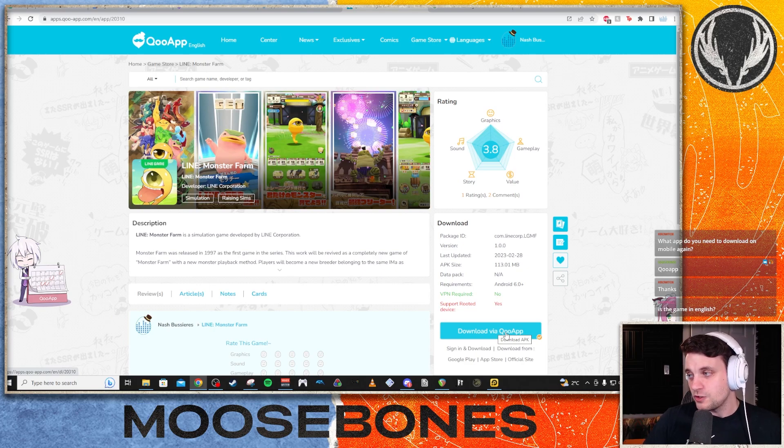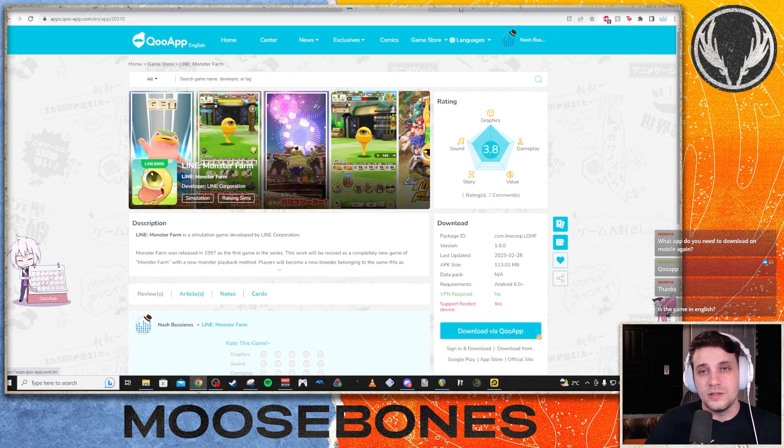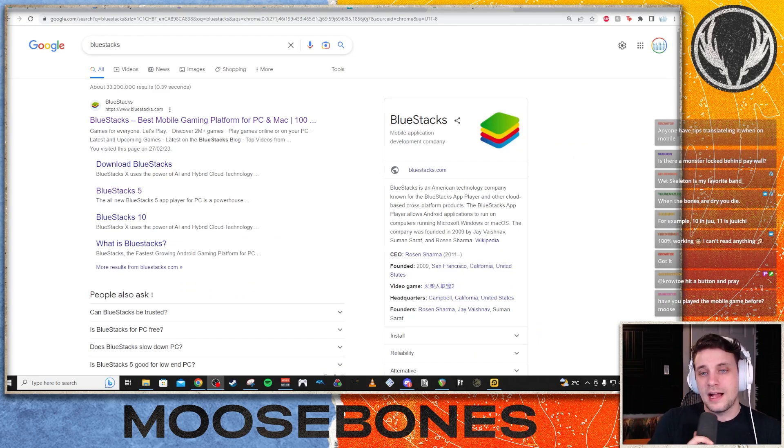Press download via QooApp and it will give you an APK, which is basically an app package. You need an emulator to be able to run it, so you would download BlueStacks or LD Player.